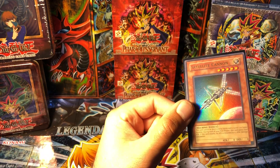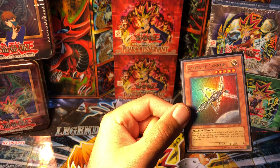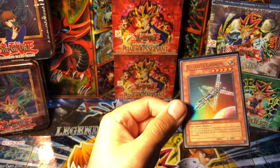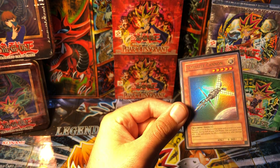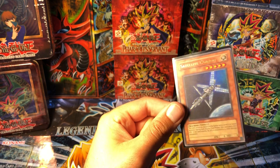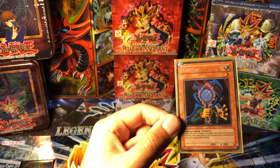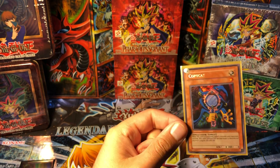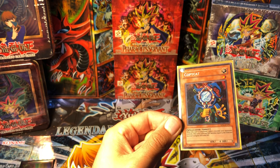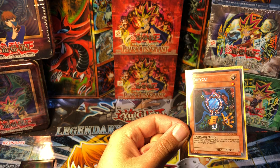Satellite Cannon from Champion Pack One - just a very simple artwork but really cool looking in my opinion. Could have made the cut but just didn't. Another really nostalgic card for me that didn't make the cut is Copycat. This happens to be from Retro Pack One but it was originally printed as a Shonen Jump magazine promo. Just really cool looking artwork.